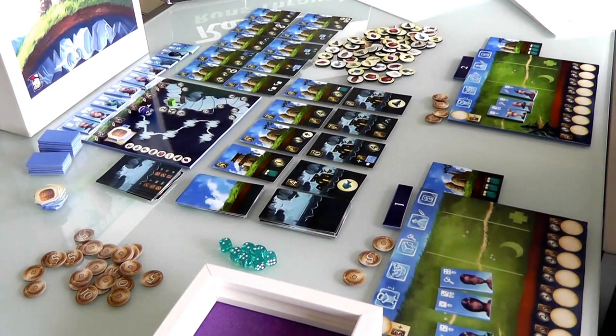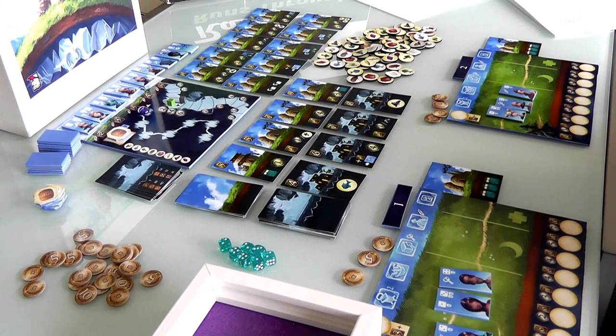Hey everybody. Today Rado runs through Above and Below, which is a very interesting, very clever and very beautiful Euro-style village building game that is on Kickstarter right now. I'm going to do a runthrough so you can decide whether you might want to back it or not. And let me just start off by saying this game is lovely, it is gorgeous. It's from designer-artist Ryan Lockett, who always does the art for his games, and his games always end up being beautiful, and this is no exception.